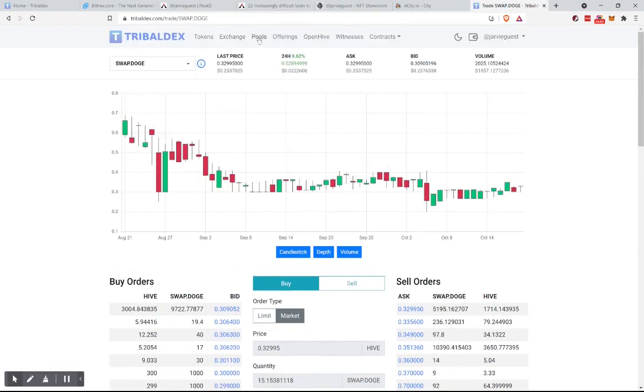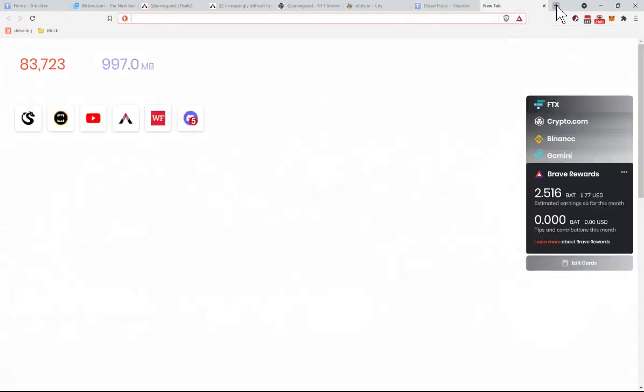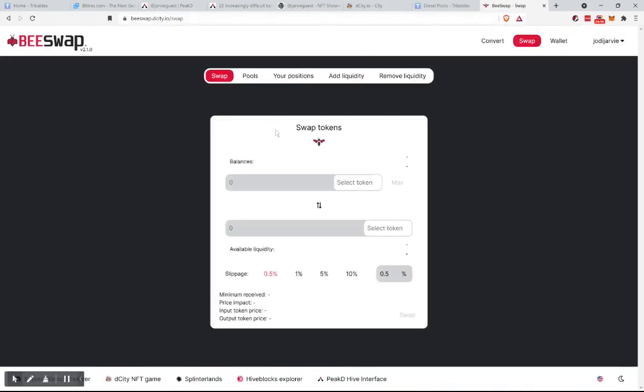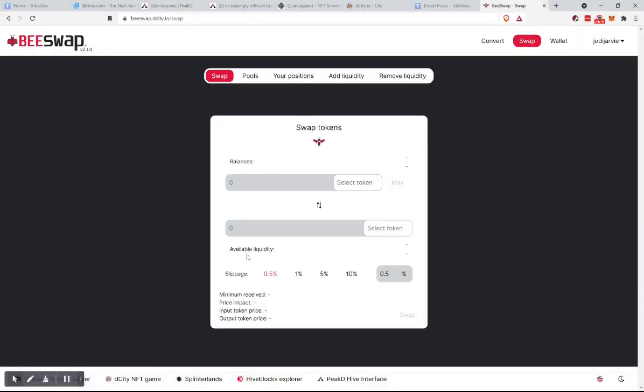Now we want to use a pool, and we can exchange in this pool. Should we show them another website? I happen to like swap.dcity — remember that game? The same designer created this site. However, in the list it says use TribalDex. To buy tokens you have to use TribalDex, but for any swaps using these pools, you can use either.